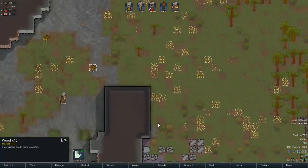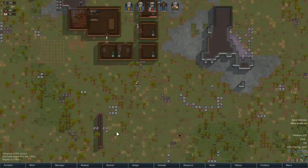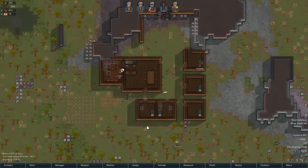This building is our ancient danger — I'm guessing there's just a cryo sleep casket in there, but that was a good guess on my part, I feel like.